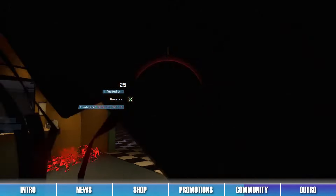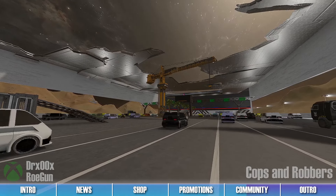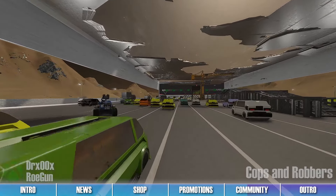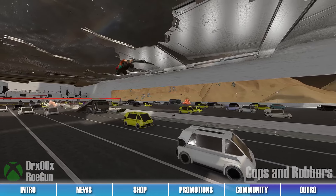It's now time for the Forge Map Spotlight. This week we have two infection maps to showcase. The first map is Cops and Robbers by Halo Infinite Foragers Dr. Zero Zero and Rogun. This map takes place on a bustling highway filled with cars, trucks, and super angry cops, and is great for the custom infection mode Highway Pursuit. This infection map is chaotic, but also an absolute blast to play on. We love the many lanes players can weave in between in order to escape the police, as well as the sidewalks and bridges that surround this dangerous highway. Survivors are tasked to drive for as long as they can on this busy motorway while escaping the infected police that wish to stop them.